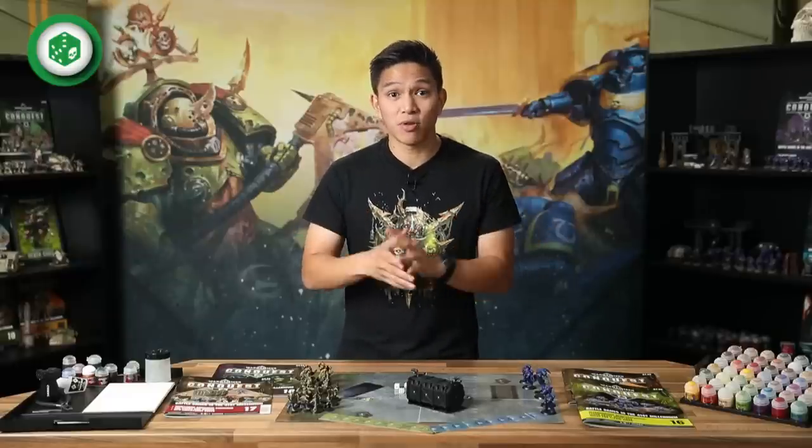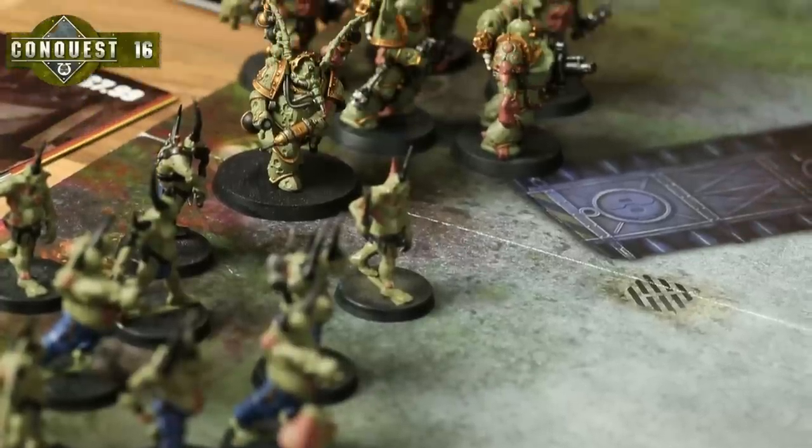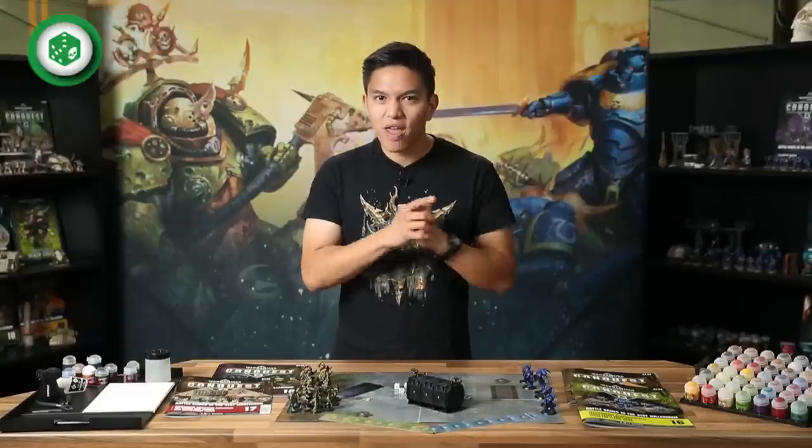Tutorial mission 15, Secure the Fallen, sees the Ultramarines trying to gather the bodies of fallen warriors to retrieve their gene seed and equipment so they can't be experimented on by the Death Guard. For the Ultramarines you'll be using all your new models plus your existing Intercessors — five Intercessors total, a deadly force. Ranged against them are five Plague Marines, 12 Poxwalkers and the Biologist Putrefire. The Ultramarines are seriously outnumbered so they'll need to rely on courage, honour, weapons and new abilities. Let's take a look at the datasheets for your new models.